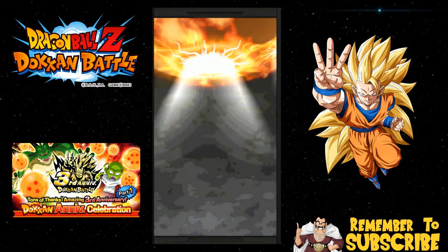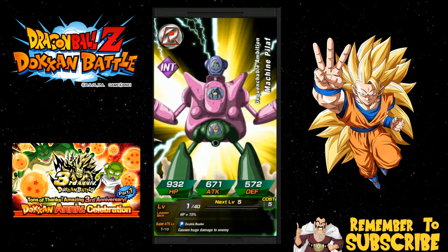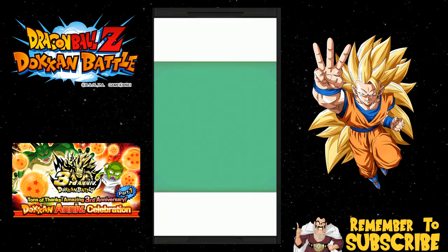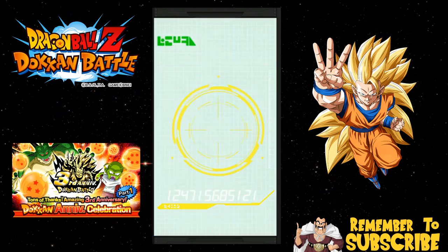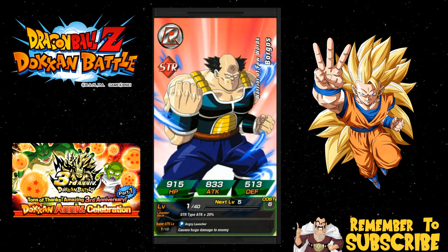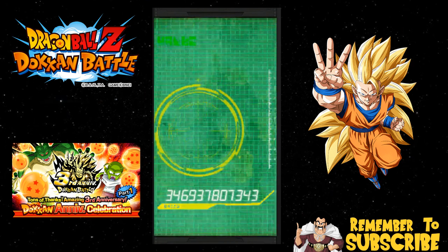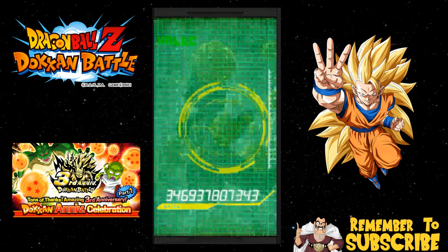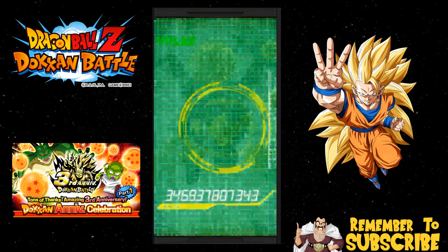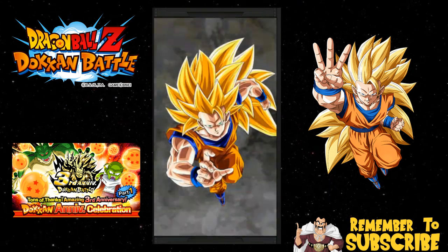No Super Saiyan 3. I'm assuming I'm going to get a guaranteed SSR on this one. The Videl — the fisting Videl — it's horrible. Yamcha. Borgos. Super Frieza Third Form. So far the only thing I've gotten is that Janemba. And there's Chiaotzu with that freaking finger. Janemba is like the only useful thing on here that I really wanted — that's all I've gotten.